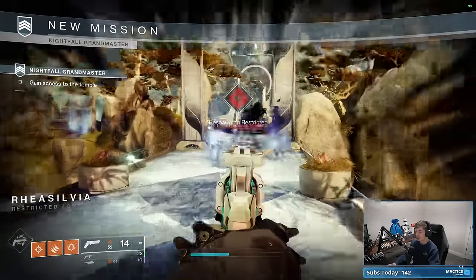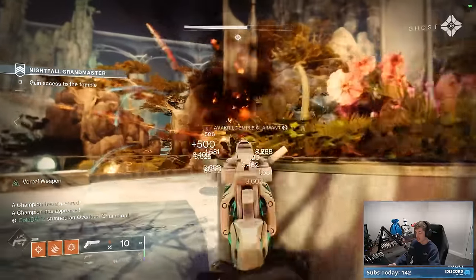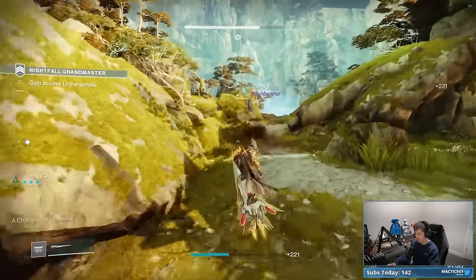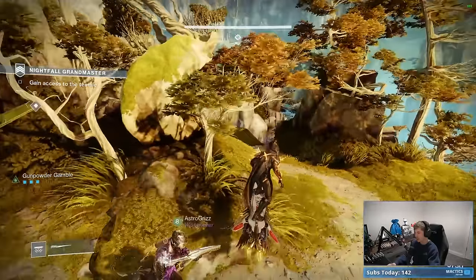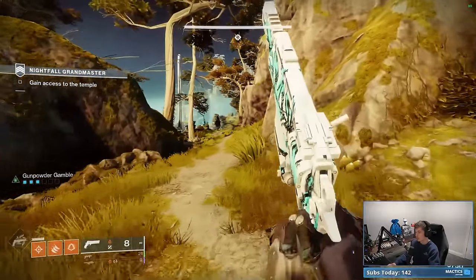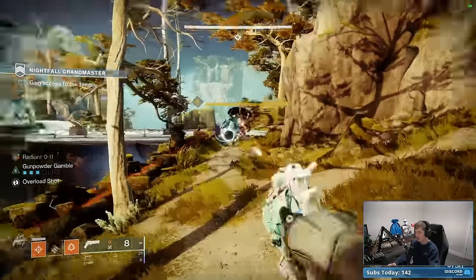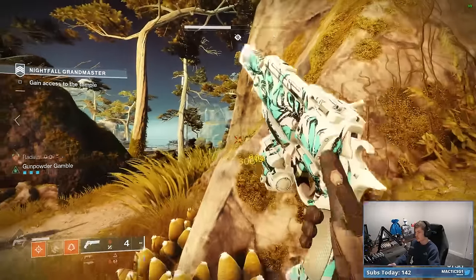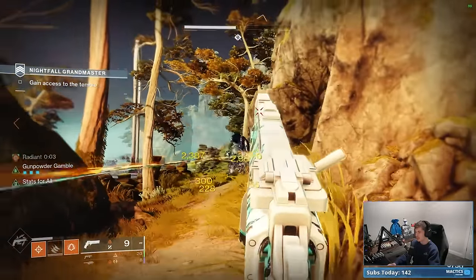The way we're going to start out is we're going to nuke this Overload Champion right here — just absolutely cook him. Then the second we murder him, we're actually going to break off over here to the right side of the arena and skip past literally every single enemy. We're going to intentionally not kill any of the adds. We're just going to kill this main taken Centurion boss. As the Gjallarhorn player, I love to shoot a rocket to give my teammates Pack Hunter, they each shoot a rocket, and he's done.